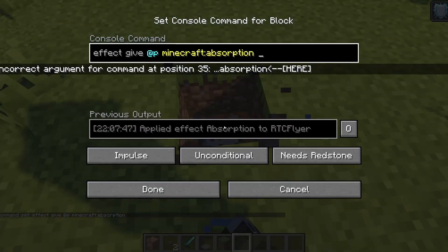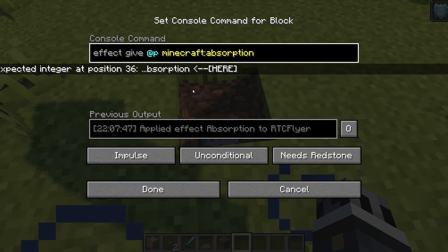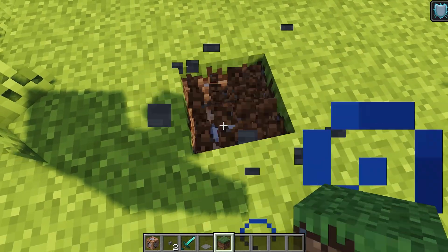You can specify the length of the absorption effect as well. By default I believe it's set to 30 seconds — and yes, 30 seconds by default.